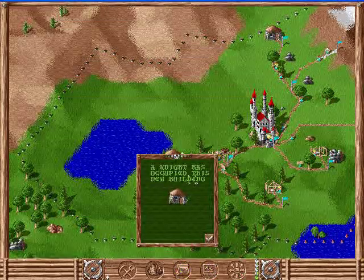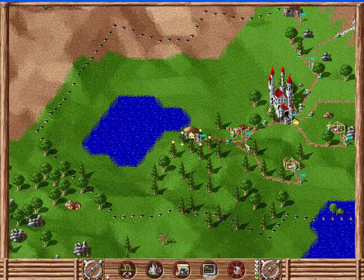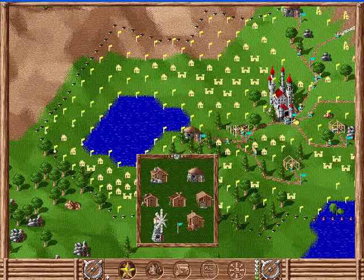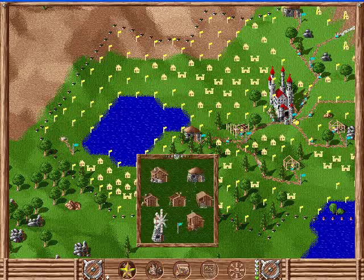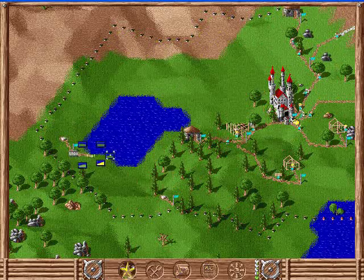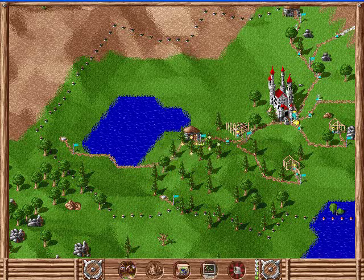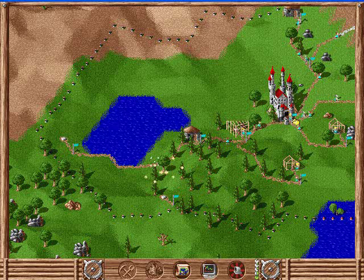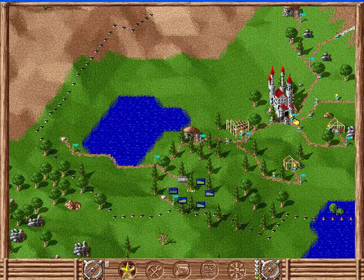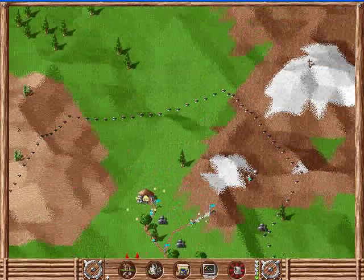Let's click the message - it says a knight has occupied this new building. Great. So we now have all this extra land on which we can build. Let's once more go to the corner and build another garrison there, and another garrison there. Ordinarily you wouldn't just keep expanding very rapidly, but because we have such a huge starting advantage over our opponent, we can get away with it. We've got another message - knight has occupied this building. So we've got even more land.